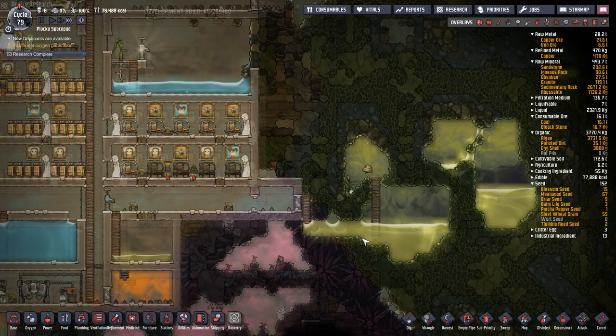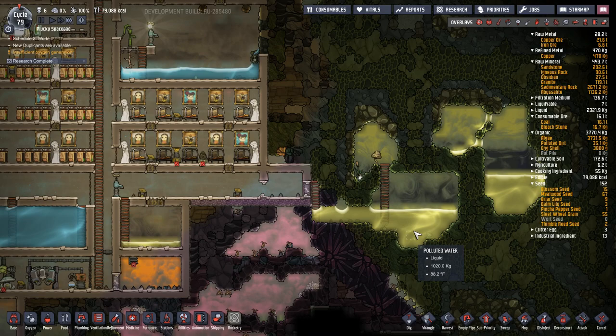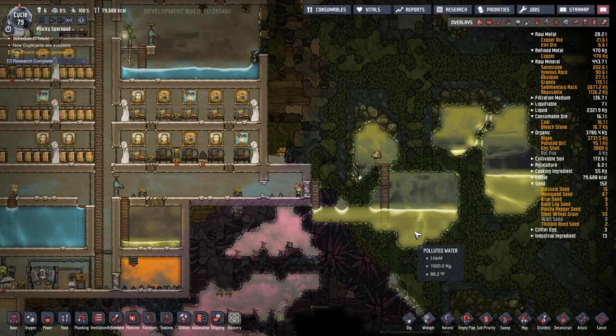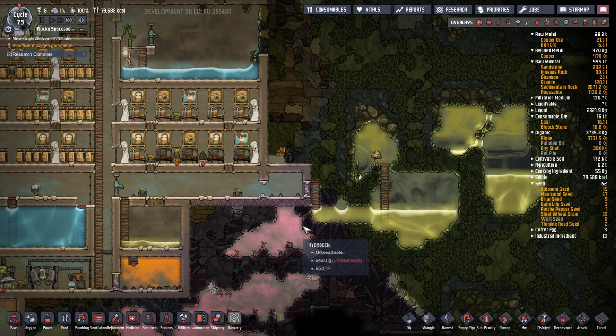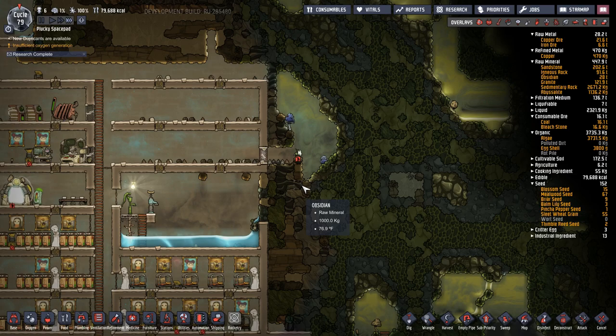We can use this polluted water and turn it into water - I just thought of that. We can make a nice pit right here, hook some pumps, run the piping in. They'll eventually pick it up - we got it fine. Thanks for watching. Next episode we build the exosuit forge - or whatever it's called. Bye!